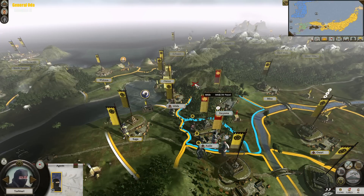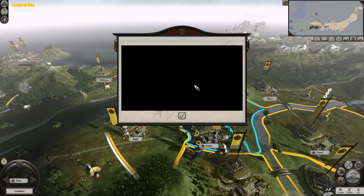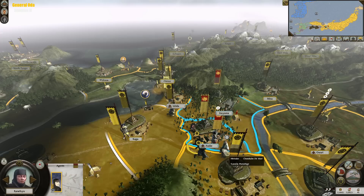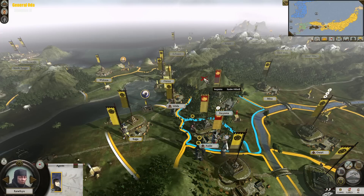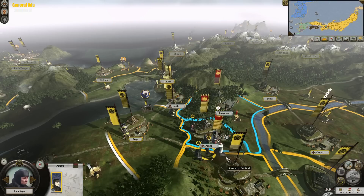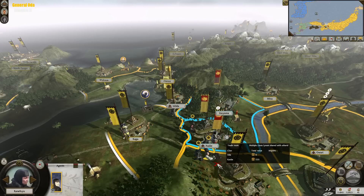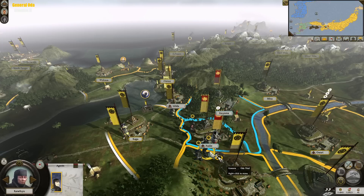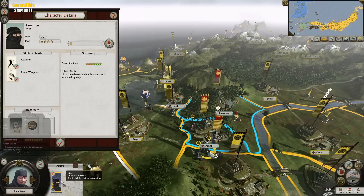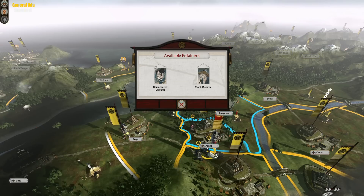We're going to kill this Metsuke — 43% chance of success. We might fail. And we failed. Send in another assassin. 47% — yes, it is enough. 47% is enough to take out this Metsuke. And now we rid ourselves of that hassle that has been sitting around our capital.